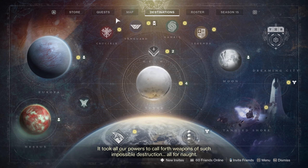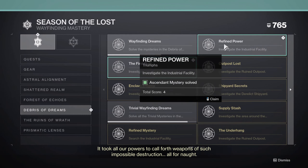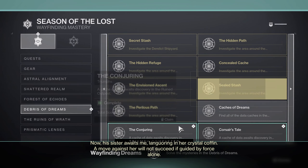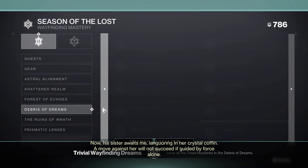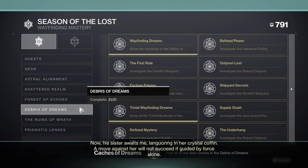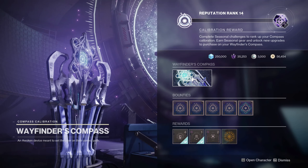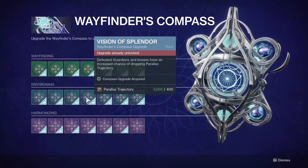Hey guys, Scare9 here. Welcome back to my channel. Today we're continuing with our 'How to Get the Realm Walker' title and seal series. We're going to be looking at how to get two ascended mysteries, three enigmatic mysteries, ten trivial mysteries, and three data caches within the Debris of Dreams shattered realm — the second shattered realm — where you need to find all 18 of these things as part of the Realm Walker title.